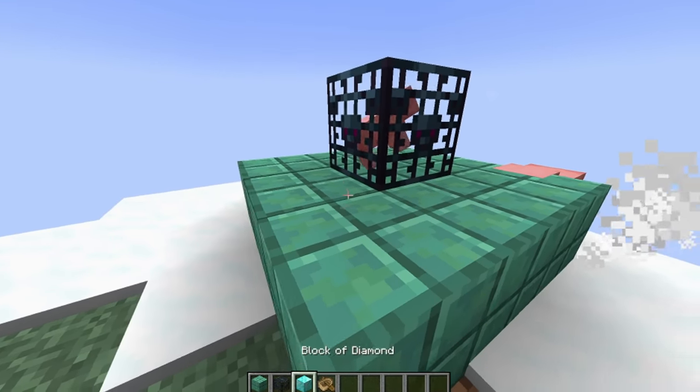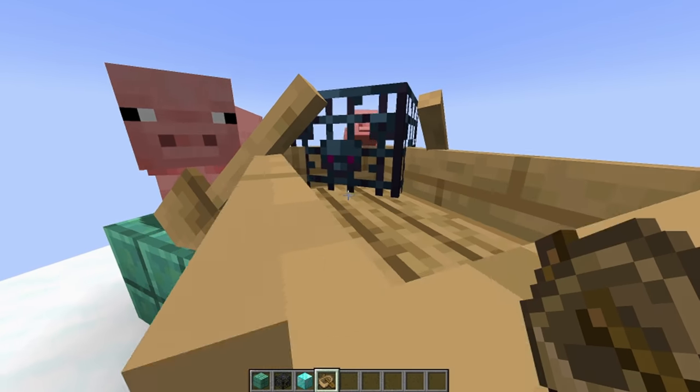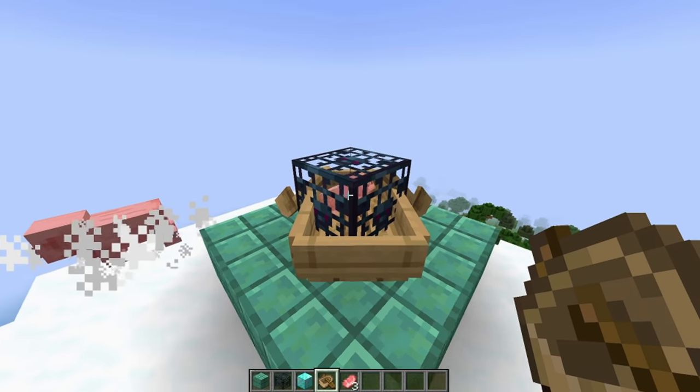Place the spawner right in the middle. And then boat. How do I place a boat? Oh, there you go. Okay, then we push the boat into the spawner. And the pig got in it. It's almost in. Boat's almost in. Okay, the boat's in.